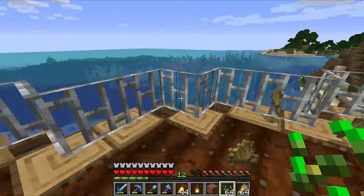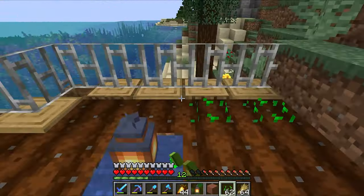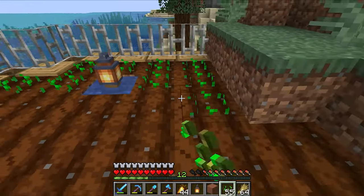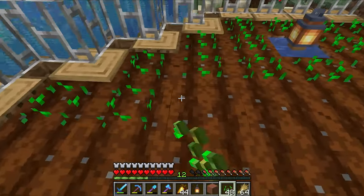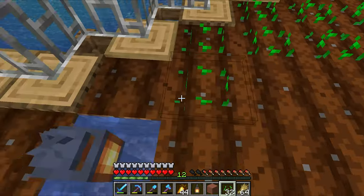We're going to probably need 10 to 12 lecterns. That's about how many villagers I want to go with, because I do want to have mending books, sharpness four, looting three — kind of all the super great books that aren't very common to get from an enchanting table.